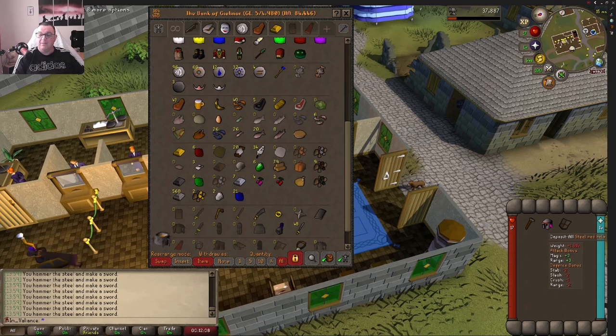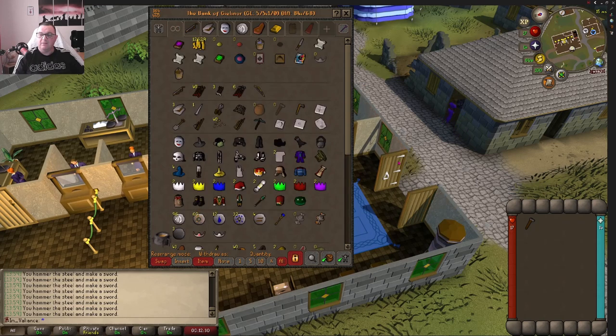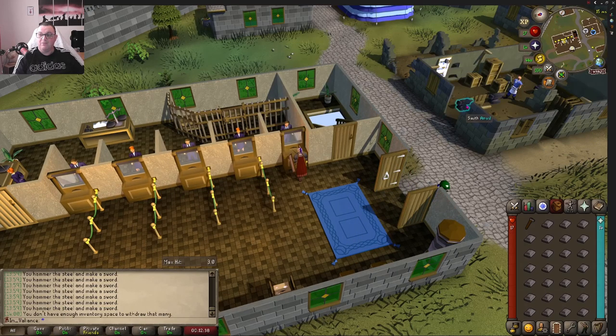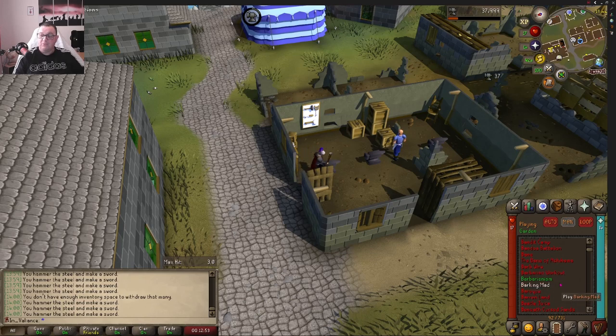I need to keep my head together here - getting a little confused, but it shouldn't be trivial. Right, let's start tip-tapping these swords. The shields and swords need to go into the selling area, not scattered around the inventory.